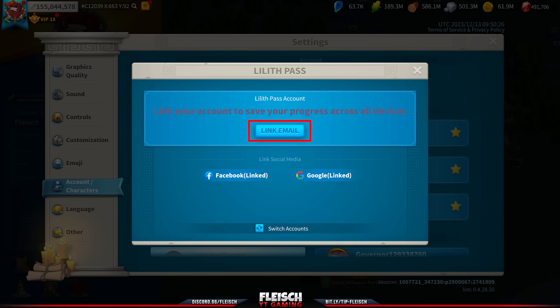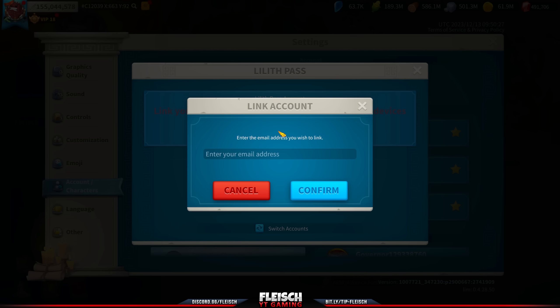Go to Settings, then Account Character, then Account. From there you have to link an email to your Lilis Pass.